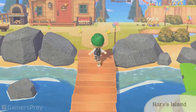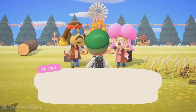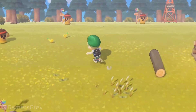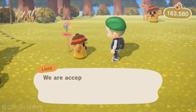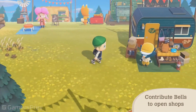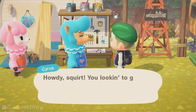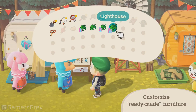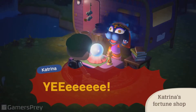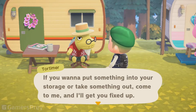It's Harv's island. As you may know, Harv runs a photography studio here. Now the island's undergoing some changes. Looks like Harv wants to create a plaza with all sorts of shops, with a little help from his longtime friend Harriet. Consider contributing some bells to the cause. Eventually, familiar island visitors like Sahara and Kicks will set up shop here. Reese and Cyrus can help customize ready-made furniture that you can't customize on your own. In addition, Katrina will reveal your fortune for that day. It'll be a bustling plaza filled with all sorts of shops.